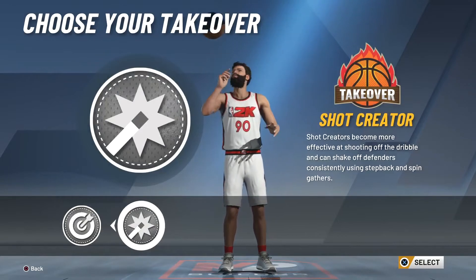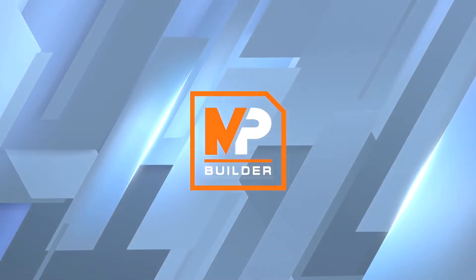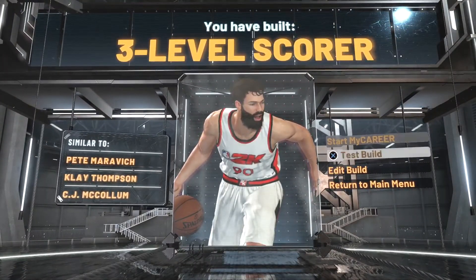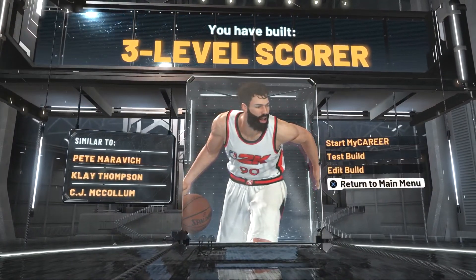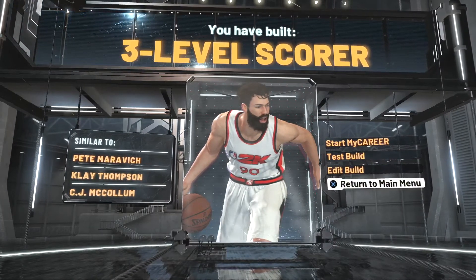Definitely go a little bit smaller there, just get that 95 max mid-range shot. For takeover, you could go sharpshooter, or shot creator if you wanted to use those tier 2 animations. Think Pete Maravich, Klay Thompson, CJ McCollum — this is a 3-level score build. If you guys enjoyed this video, go check out my last build video. Lockdown build is coming up next, then some player builds, so stay tuned. I'll see you all in the next one.